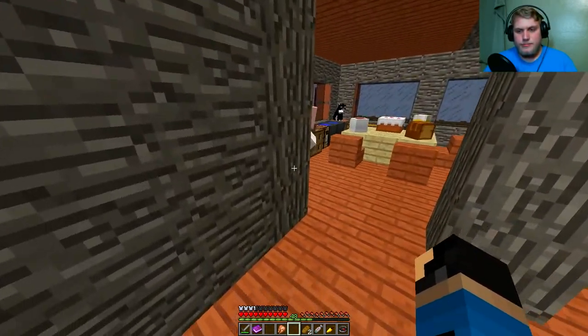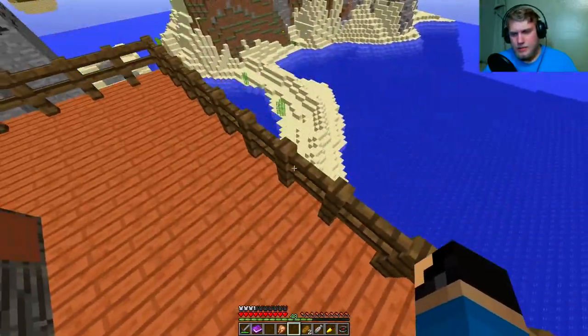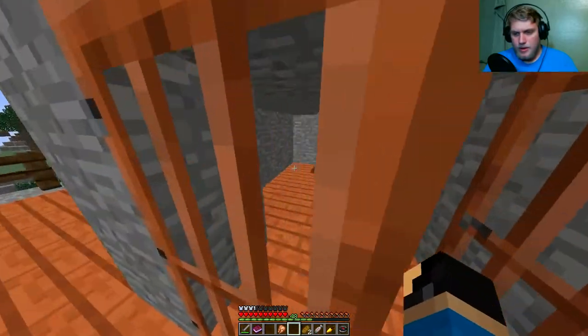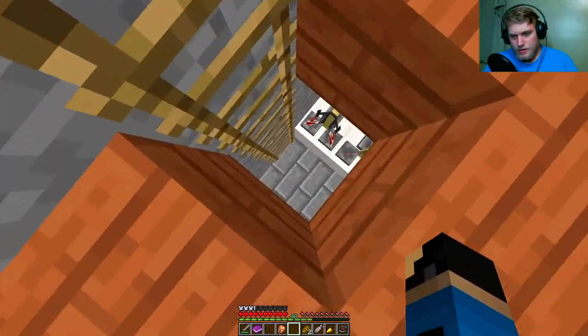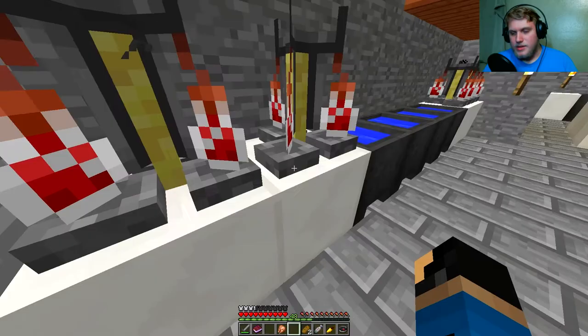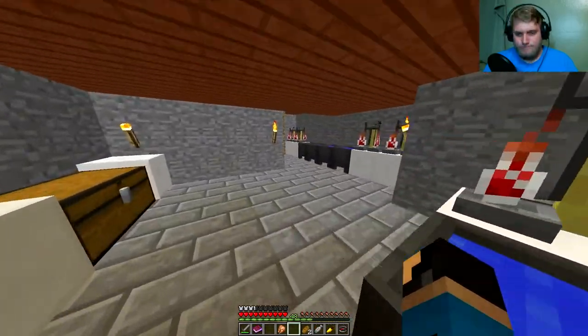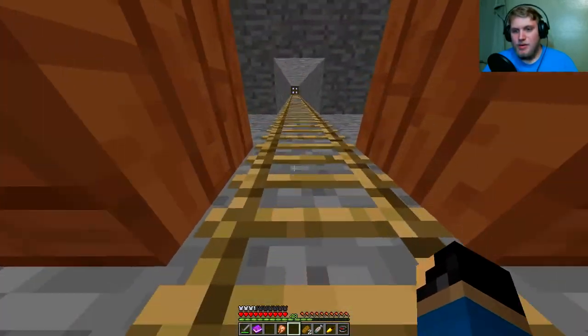I think we're supposed to go down here to the docks, which should be down here somewhere. Maybe? I don't know. What's in here though? Does he have a little tower? Oh, he has some potions! No effect. Darn it. What do you have in here? Nothing. Nothing. Great. Thank you so much for your help.